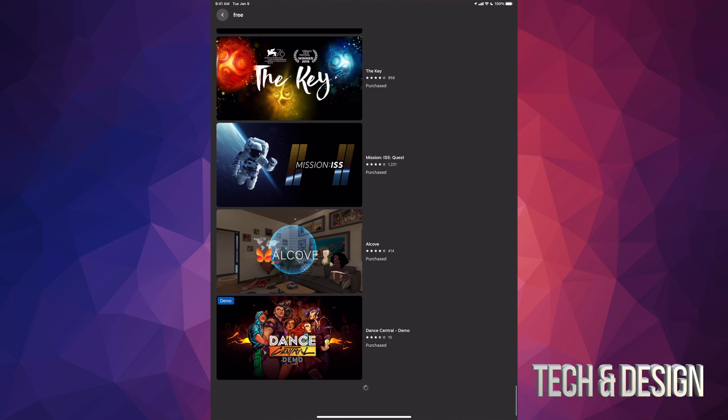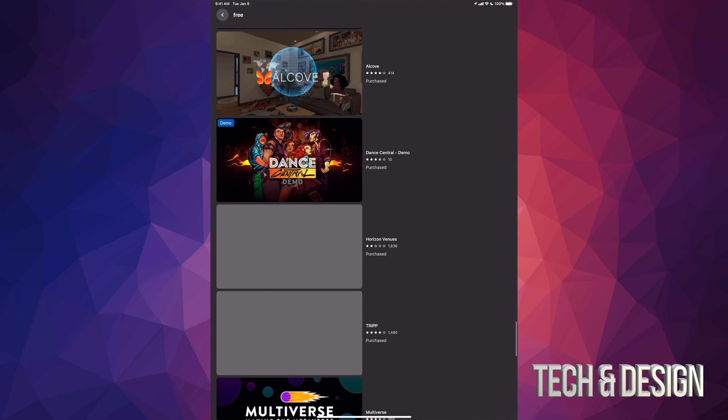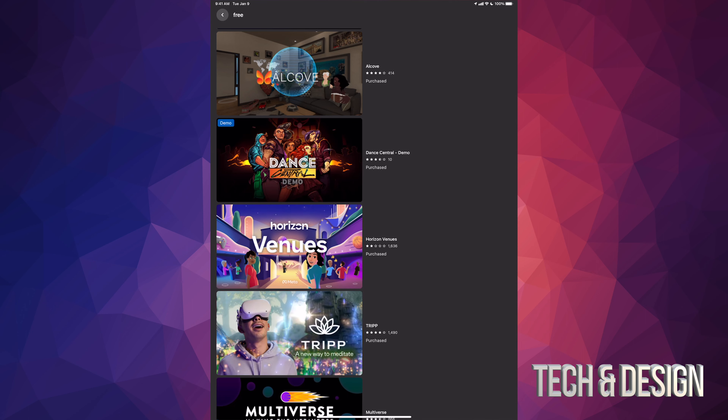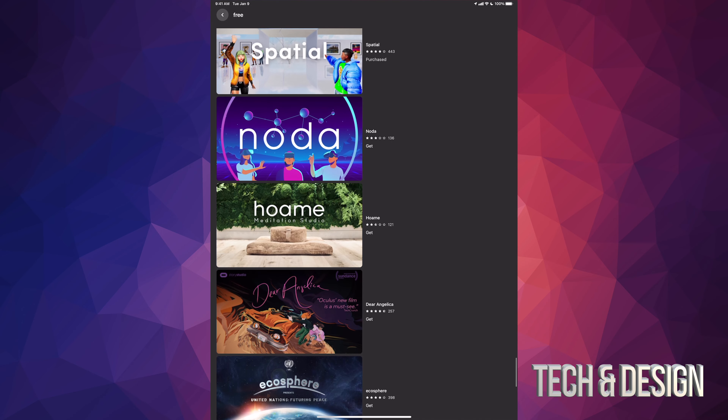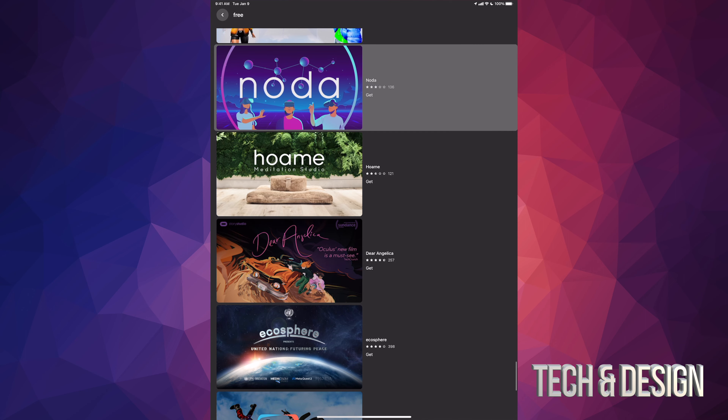There are some demos in here as well — they will tell you. For example, Dance Central: on the top left-hand side of the icon it does say 'demo.' Everything else would be a full game. Finally I got to the place where I wanted, which is the app we're going to get and download.